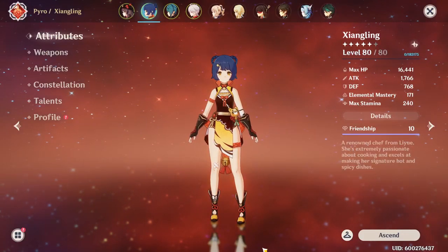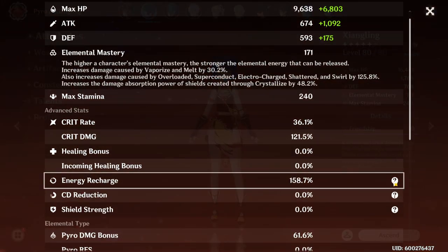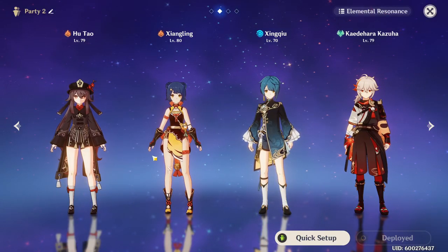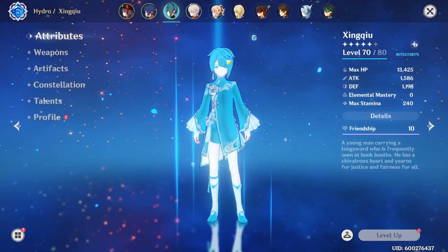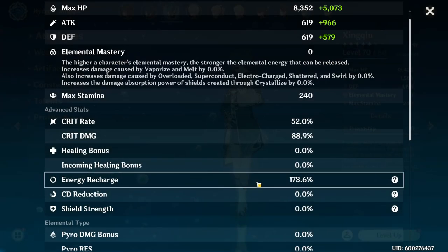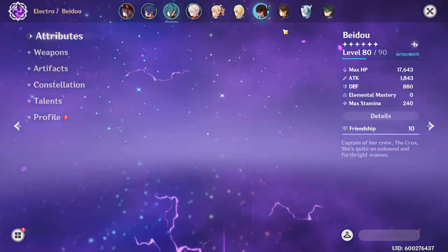We'll generally want to be shooting for 160 to 180% energy recharge on these characters. You can play around with these numbers depending on your team comp — for example, if you're running double elements, you might not need as much energy. And with about 180% energy recharge, we are giving our elemental burst a 45% damage bonus increase. So hopefully this gives you a ballpark comparison of how much damage bonus you'll get with 160 to 180% energy recharge.